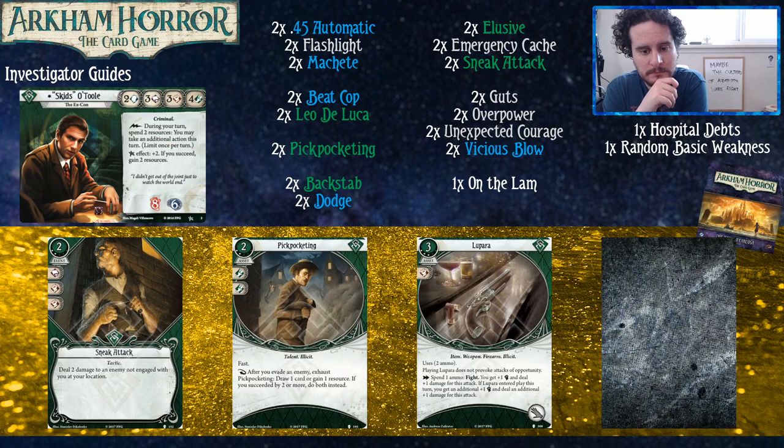Upgraded Pickpocket has become fast, so it doesn't even cost you an action to play. When you evade someone you get to take money, and cards too if you succeed by enough. It's very strong for Skids because we want as much money as we can get — extra money and extra actions means more stuff, like more evades. I can see Travis in a few runs just being like, look at this green deck I made. Maybe playing Winifred and saying, look at how many symbols I can make — I draw every turn, every time I do something I succeed by three, I draw two cards off pickpocketing and one off lucky rabbit's foot.